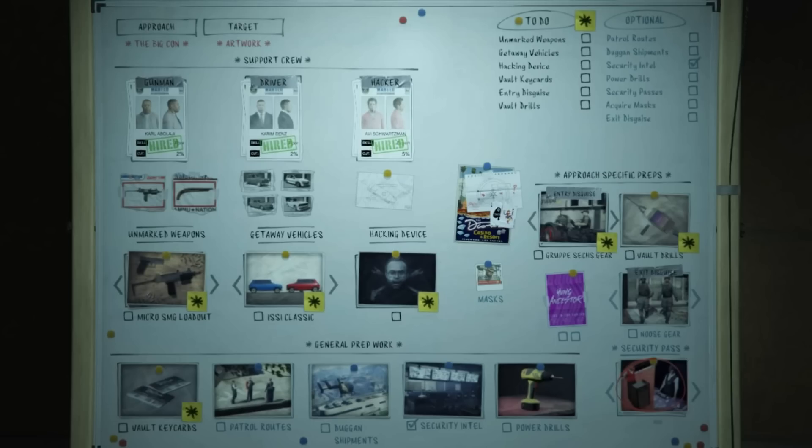For the entry disguise you have three options: Bug Stars pest control, a maintenance disguise, or the casino vault security guard disguise called Group Six gear. You need to do Group Six for every Big Con run. The Group Six disguise allows you to enter the casino vault as a security guard — you just walk right in, saving a tremendous amount of time.